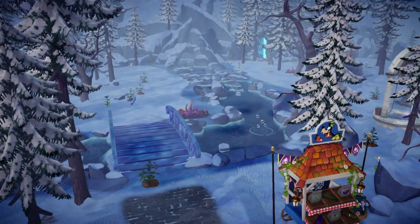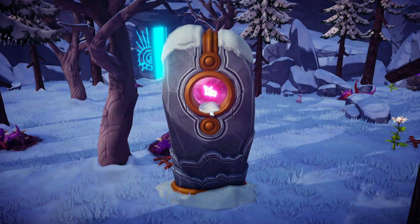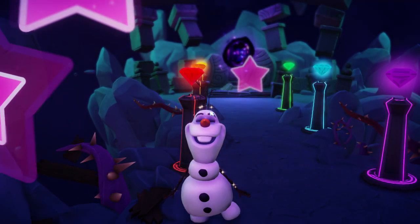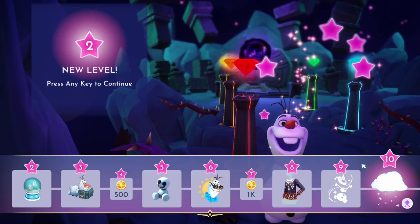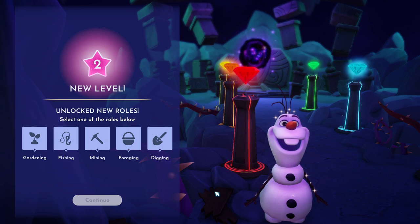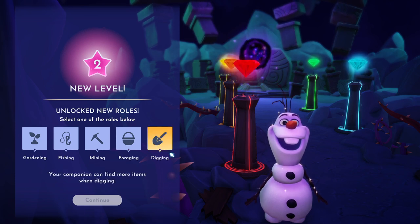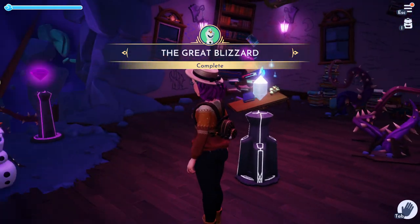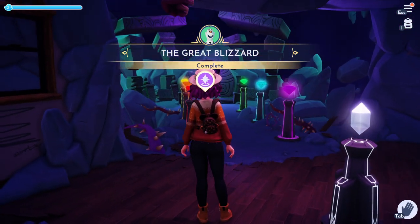The usual animation will happen, the blizzard will come to an end, everything will be clear, and now we're going to go back and talk to Olaf to complete the quest. This will actually put him straight at level two, so you can do his level two friendship quest right away — I'm going to be working on a guide for that next. Make sure to drop a like if you enjoyed and it helped you out. Subscribe if you're new, I'm going to be spamming update content all day. Thank you so much for watching, I hope you have a great rest of your day!